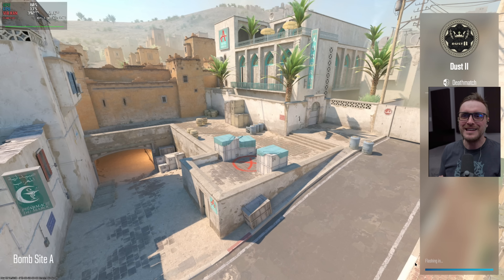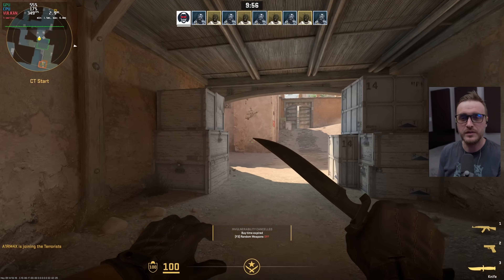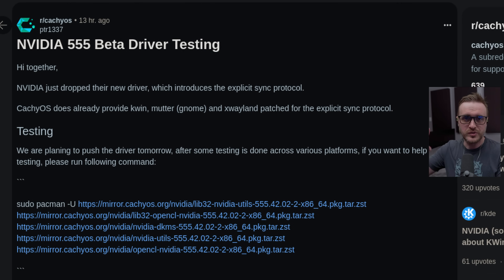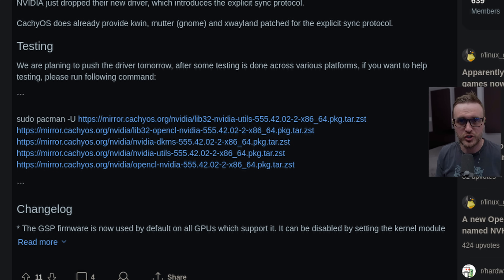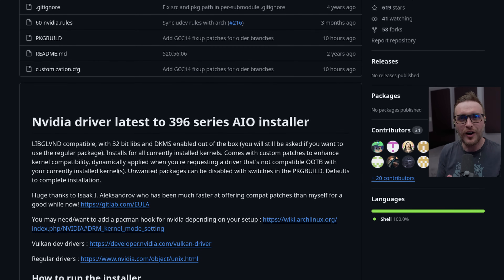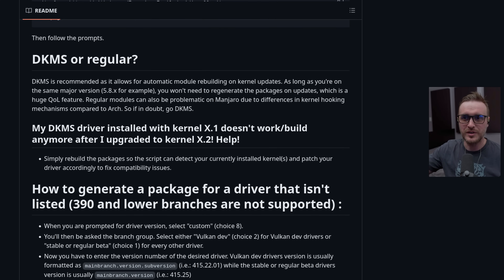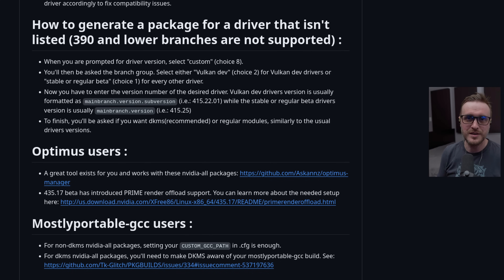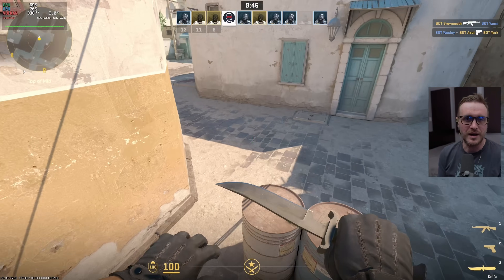Before we jump into the results of my testing, I need to share the requirements to take advantage of those drivers on Wayland. If you have an Nvidia card, you're going to need the driver. Thanks to Peter, one of the main devs of CacheOS — I'll put the link in the description — you can download the driver already packaged for Arch and all Arch-based distributions. You can also use the famous Nvidia-all script developed by TKG to install those drivers from scratch, and I'll put a link in the description as well as a link to my video explaining how to do that. The best place to test those beta drivers right now is Arch, and that's what I've done.